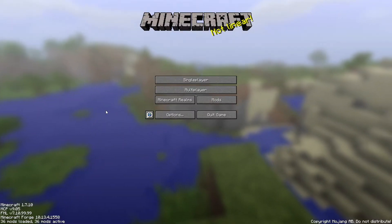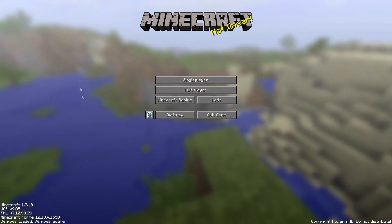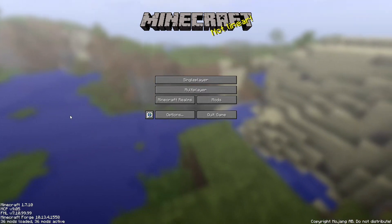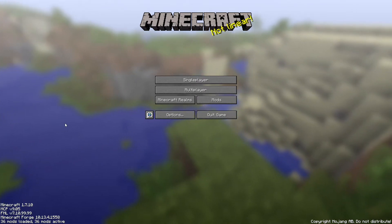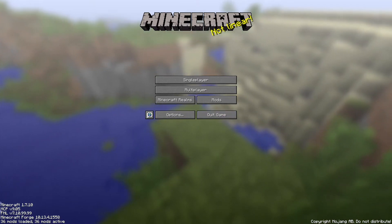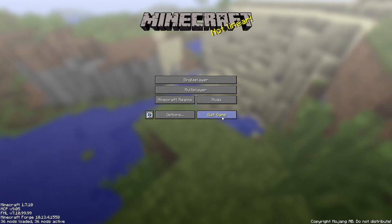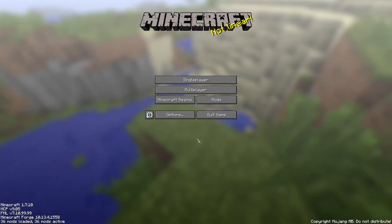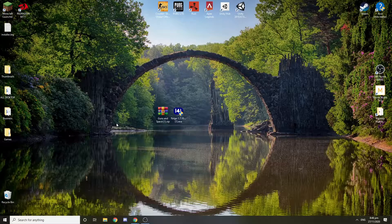Now everything should be working. You need to ask the person you're going to play with to do the exact same thing. This setup is for local LAN play, so go to your friend's computer — or your second computer where your friend will be playing — and do the exact same steps. Make sure you have the exact same mods. That's very important. Now quit and I'll go set it up on my second computer.